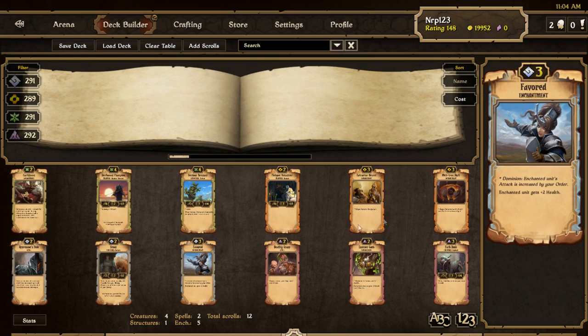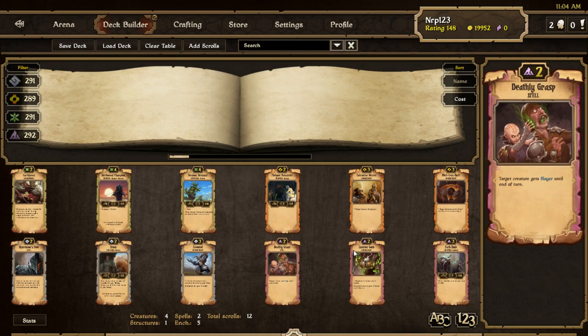Now onto the Decay scrolls. First we have Deathly Grasp, a 2-cost spell — target creature gets Slayer until end of turn. Many of us thought there was going to be an enchantment that gave Slayer, but this is just a spell. They were maybe a little afraid to give permanent Slayer. So you'll have one turn of Slayer, which basically means you're just increasing the attack of your creature by like infinity or something, but you won't do any extra idol damage. For 2 costs this is fine. Honestly, I don't think it's going to be that good. Decay has lots of stuff to get more damage in, like poison. We'll see if it gets played.